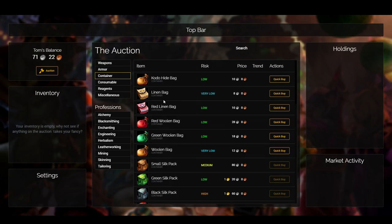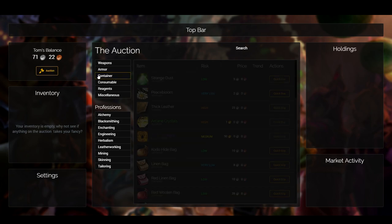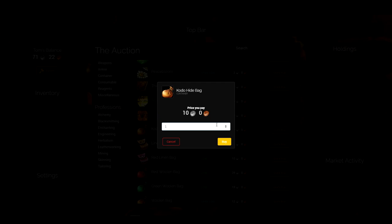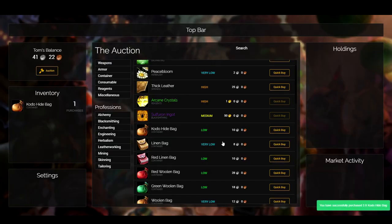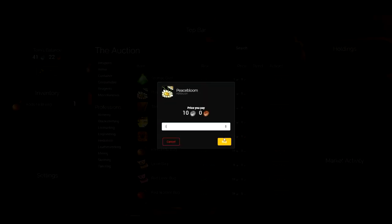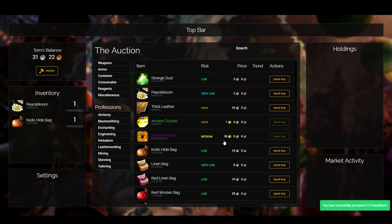I added a new button to get you back to the auction, because we've added some work to do with navigating around the page. You can buy all these new items as well. When you buy something, it now plays the actual coin sound, which is much better than the auctioneer's — it gives you a real indication that you're buying or selling something.